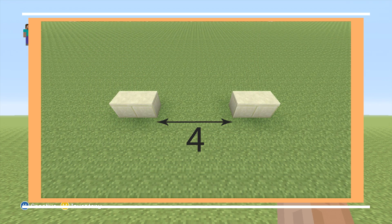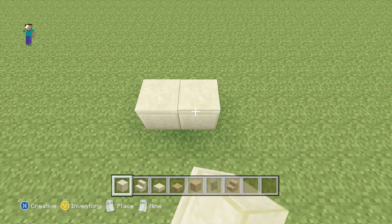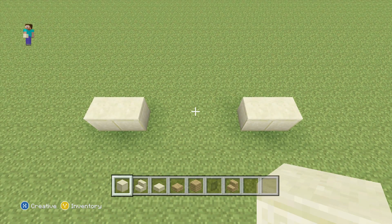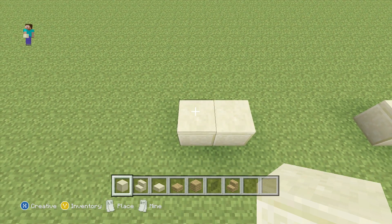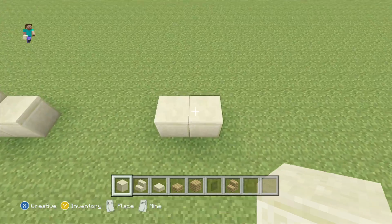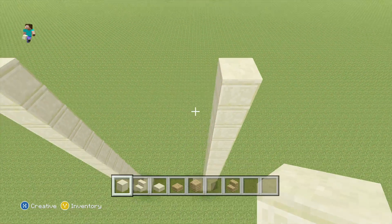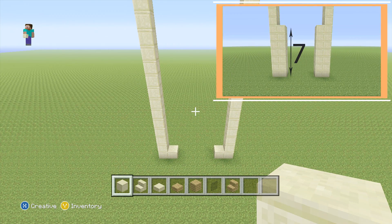To start this build, we'll begin with our doorway. Place two smooth sandstone blocks, leaving a four-block space, then add another two. For the outside block on either side, extend them both up another 13 more blocks — they should both be 14 blocks in height in total. For the inside row on either side, just extend these both up another six.